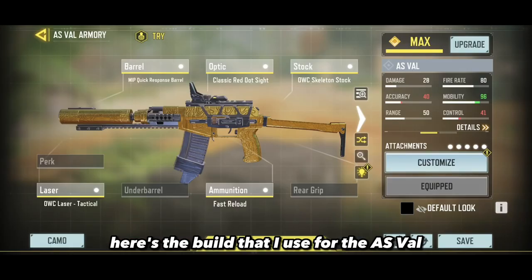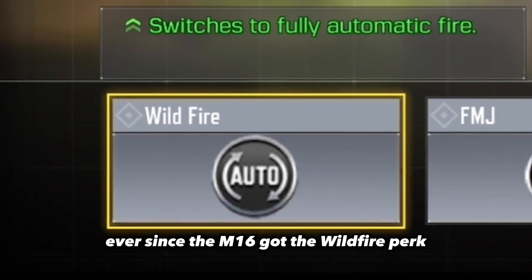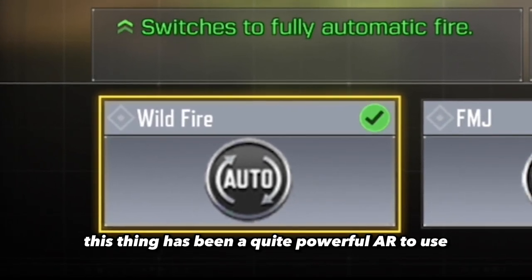Here's the build that I use for the AS Val. At number 4 we got the M16. Ever since the M16 got the Wildfire perk, this thing has been quite a powerful AR to use.